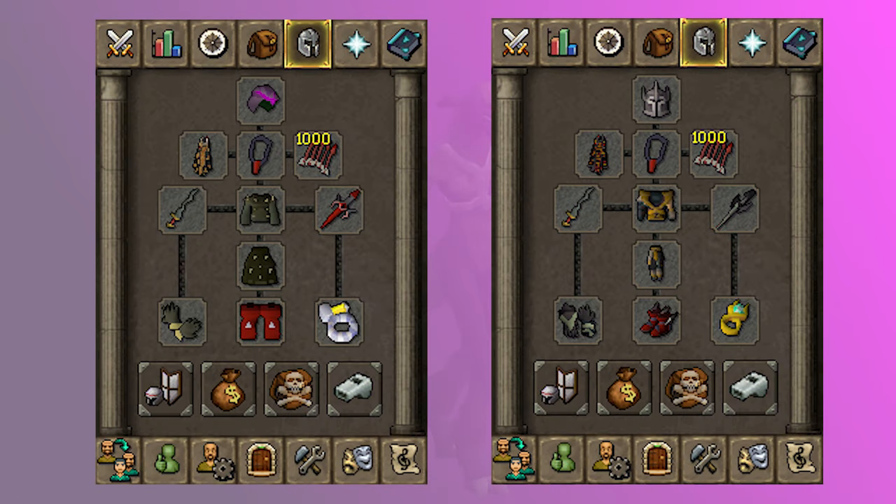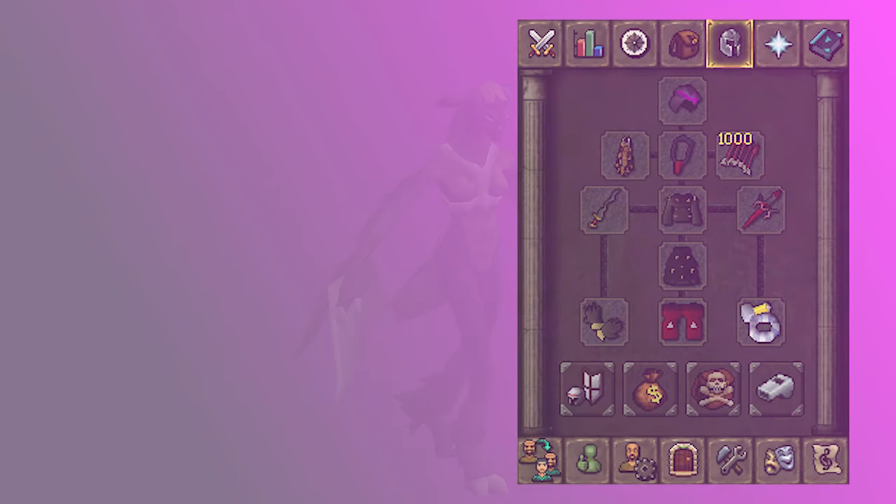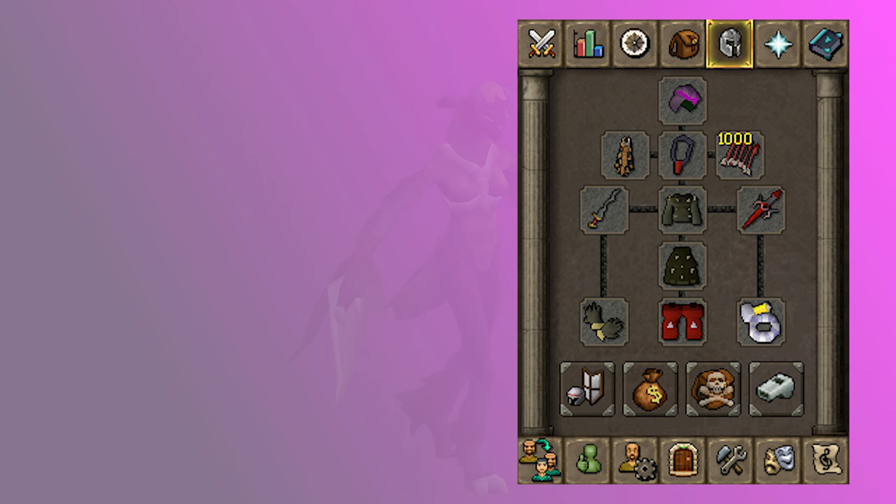Nex is mostly a DPS check, so you're going to need some solid gear to get started, but not max gear by any means. You also want to have at least 90-plus in your combat stats to grind Nex. It can be done with lower stats, but getting your combat stats up is one of the easiest ways to add some DPS and a lot of defense, with both your defense and magic level. Here's the minimum setup I would go for when grinding Nex in teams.